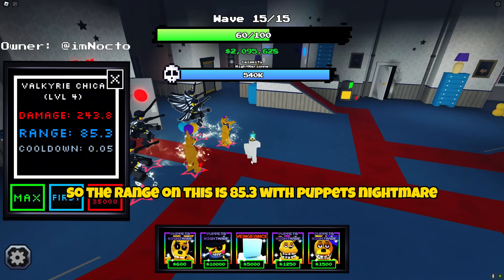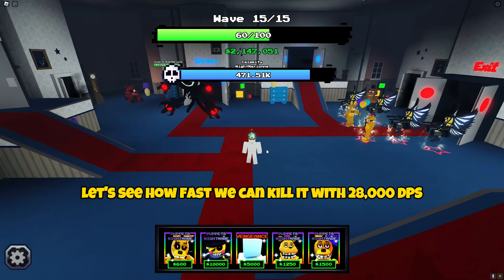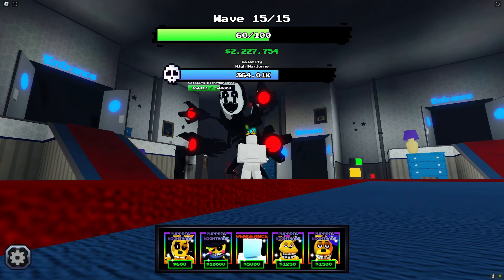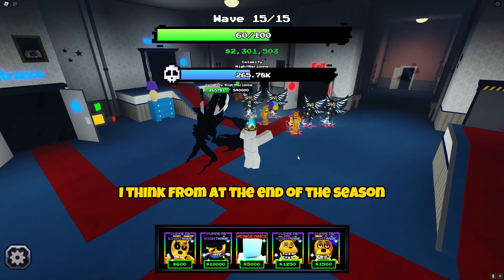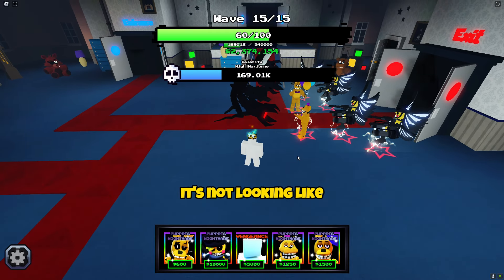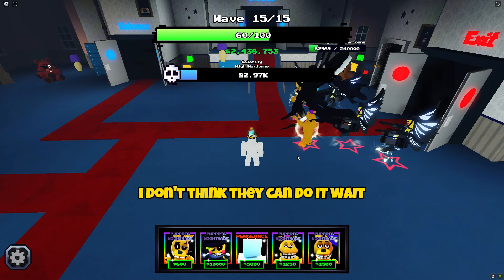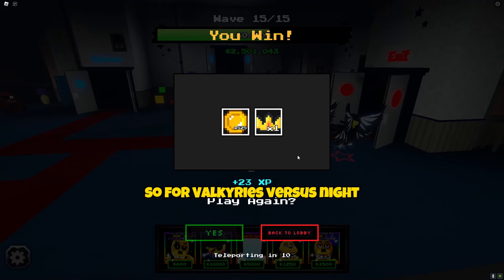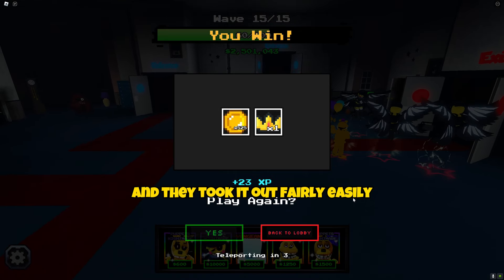It does have Puppet's Nightmare, so the range on this is 85.3 with Puppet's Nightmare, because Puppet's Nightmare is a 50 range. Let's see how fast we can kill it with 28,000 DPS — technically all together it's 28,000 DPS — up against the Calamity Nightmareion. Can the Valkyries do it? We're not gonna place anything to save it, we're just gonna see if they can do it. It's not looking like the Valkyries can do it on their own... wait, they might be able to. Wait, they might get it — they got it! All right, so four Valkyries versus Night 4, Game 4, boss on hard mode, and they took it out fairly easily.